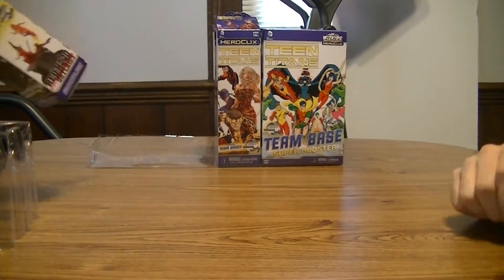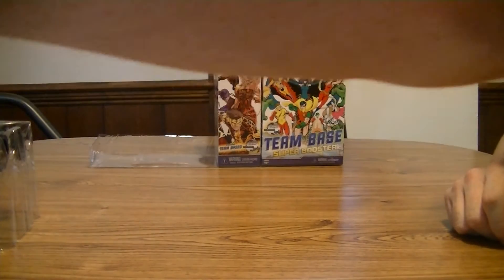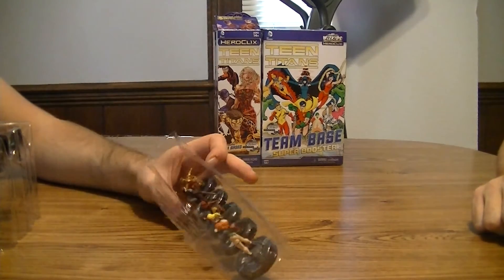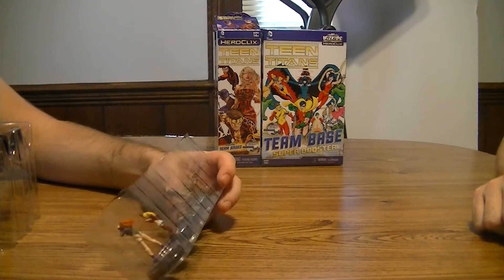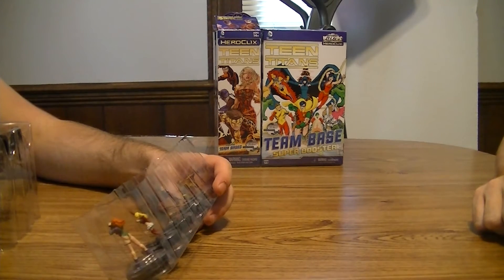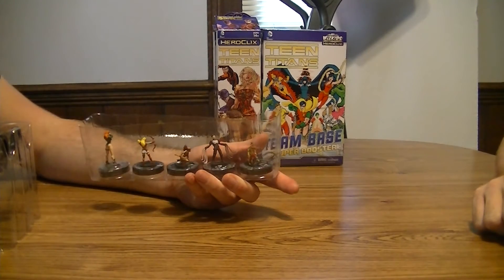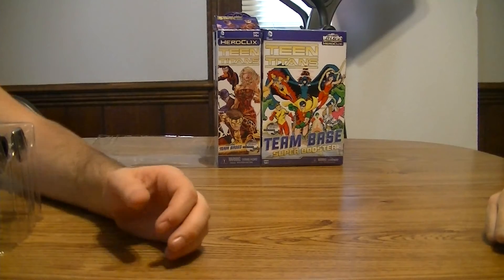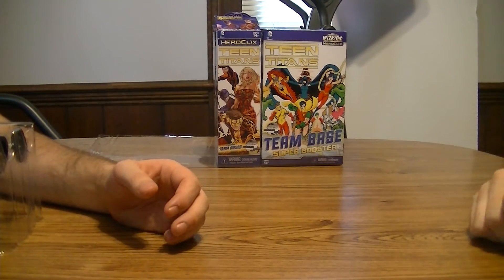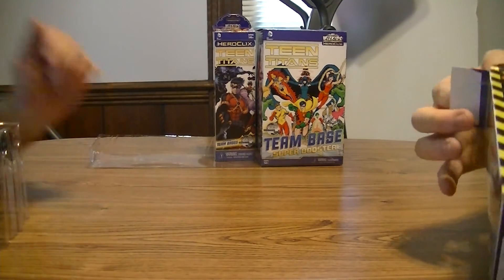Three more and the Super Booster. We get another Kid Flash. Leash, Empress, Airwet, and Fairchild. That's the booty of Fairchild. Goddammit, Kid Flash. We got a lot of Flashes from this case. Of course we probably won't get the normal Flash.